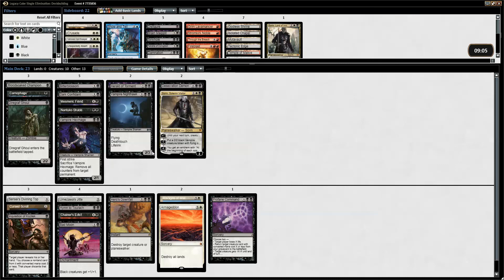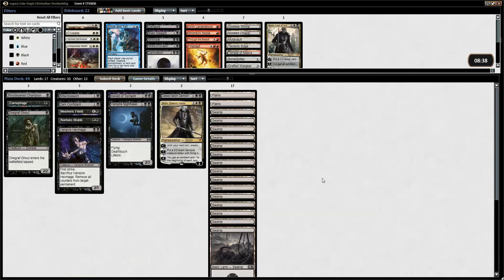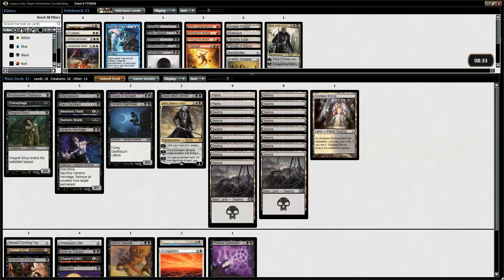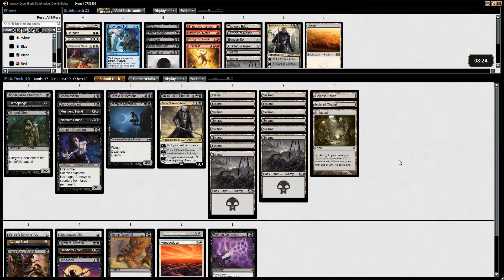I think if we can go like a creature and a Bitterblossom into Sorin, the plus one will be really good. So we have some hand disruption, decent equipment, some removal, two Armageddon. How will our land base be? Not fantastic — 15 swamps, two special lands: a Godless Shrine to replace a Plains, Isolated Chapel to replace a Swamp, a Mutavault to replace a Swamp. This gives us three white sources for three white spells — but they're all expensive and we have a Divining Top to dig to them. Yeah, I think that's okay. I'll see you shortly for game one.